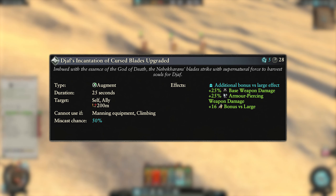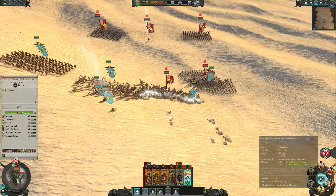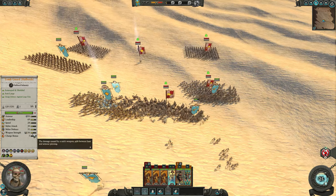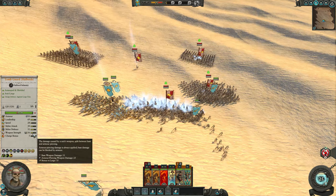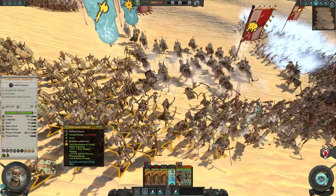The overcast costs 5 winds of magic and adds 16 bonus versus large. This is only useful if your target unit is going against something large — that's honestly all there is to it. If they are against some cavalry or monsters then use this overcast. If not, stick to the base cast since it has nothing extra to offer.